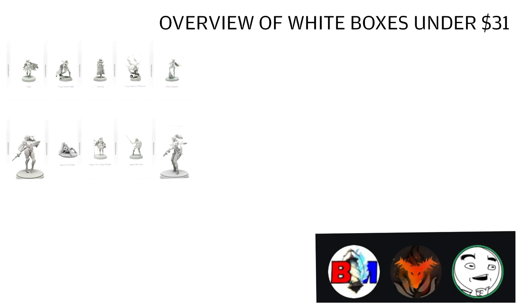For this video, white box content sticks to white box releases or small expansion releases — usually these come with a painter-scale mini or a couple of cards. This can be things like the 10th Anniversary Survivors, Echoes of Death, White Speaker, some holiday releases like Santa Satan or Oktoberfest, and Aya. We've split these boxes into two categories: below $31 USD and above $31 USD.